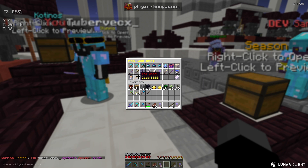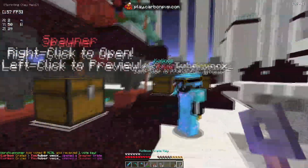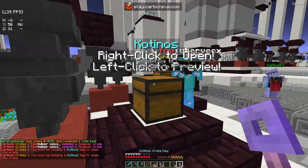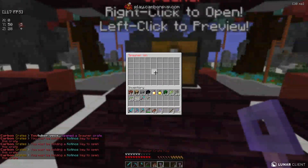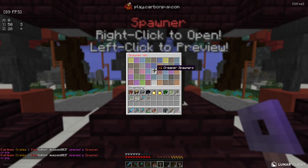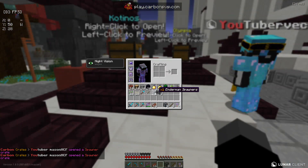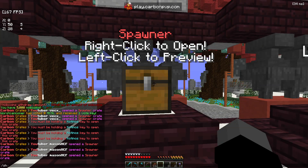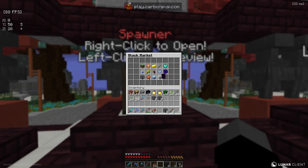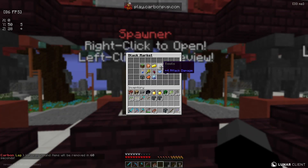Now we're going to look at these crates. Let's see what spawners we actually get: we got eight blaze spawners, which is really good — we're going to need that to start a blaze farm — eight creeper spawners, which is even better. And then eight iron golem spawners. We're going to check the shop to see what sells for the most: iron is selling for 75 a piece and blaze rods are selling for 750 a piece.